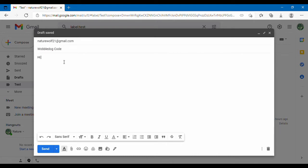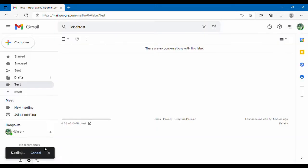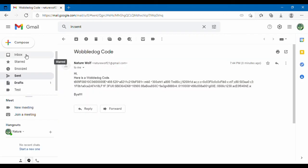Then you can say something like 'Hi, here is a wobble dog code' — this is just my example, you guys can put whatever you want. Then paste the code in — it's going to look like a completely random code. You can say 'bye' at the end, then just hit Send and that will send it to me.